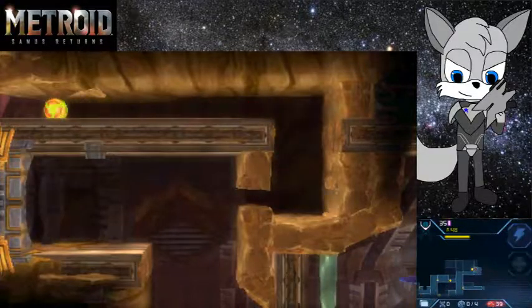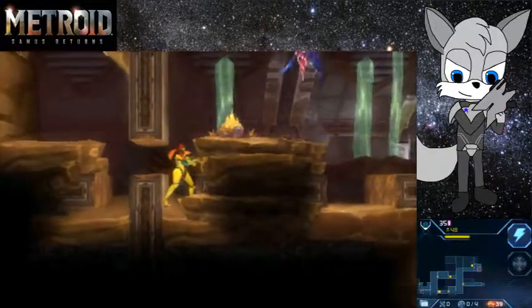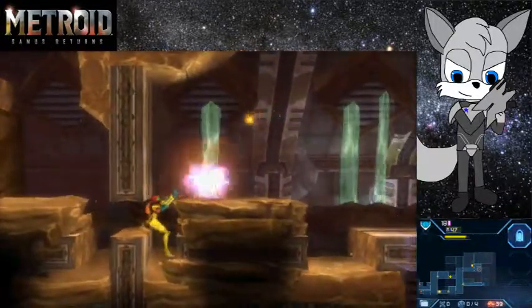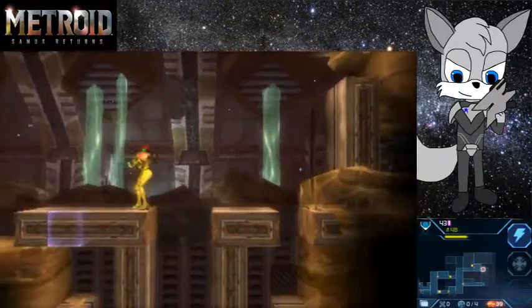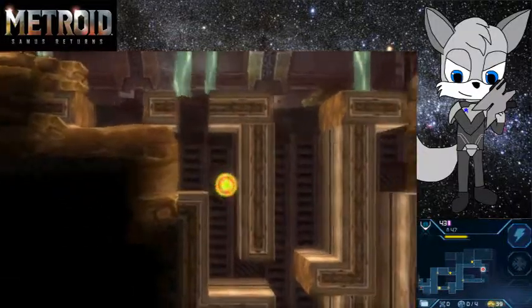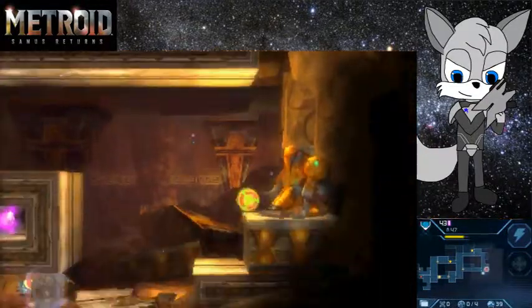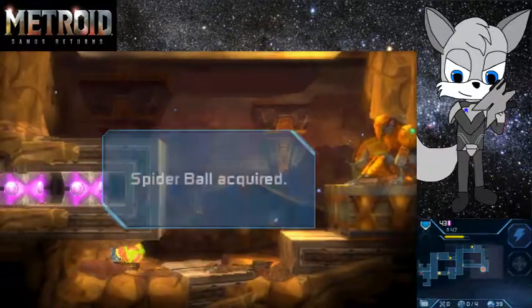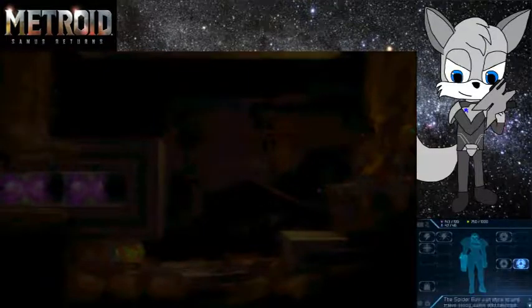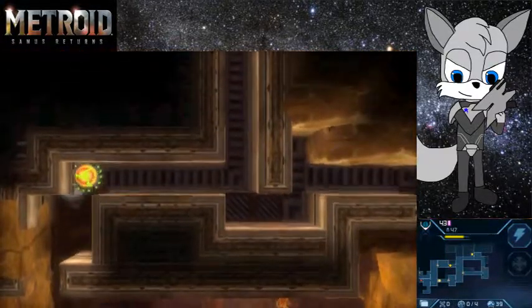Oh! So that's how you open that door — and it was sparking again too. We need a Spider-ball. Yeah, it's about that — I'll take it. I'll definitely take it. Okay, there we go — getting these abilities pretty fast, aren't we.